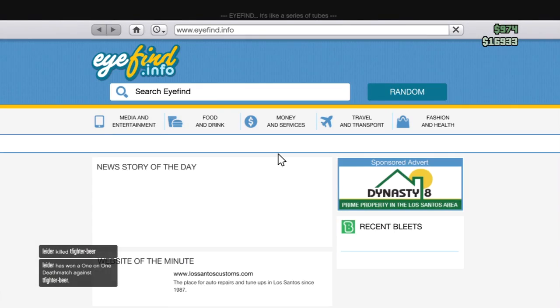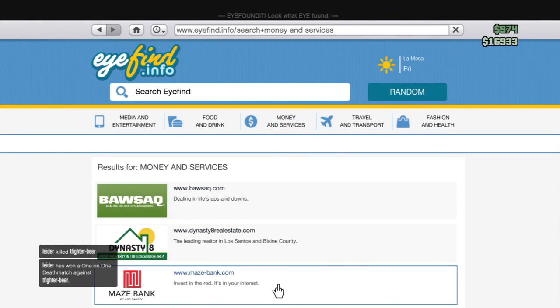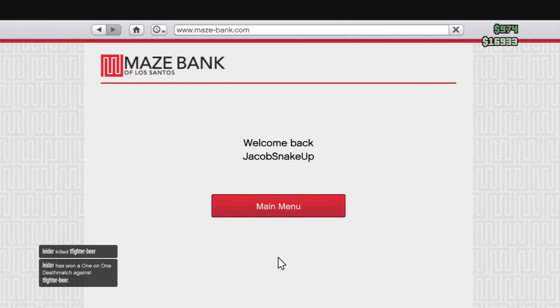So what you're going to want to do is go to the internet, go down to Maze Bank, Money and Services, go down to Maze Bank and it should be right there guys.